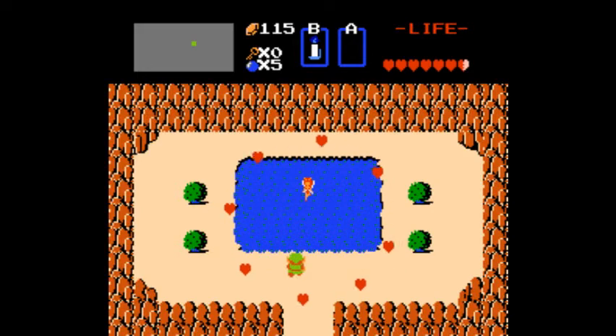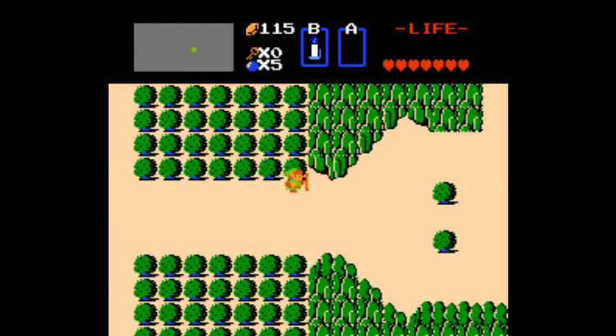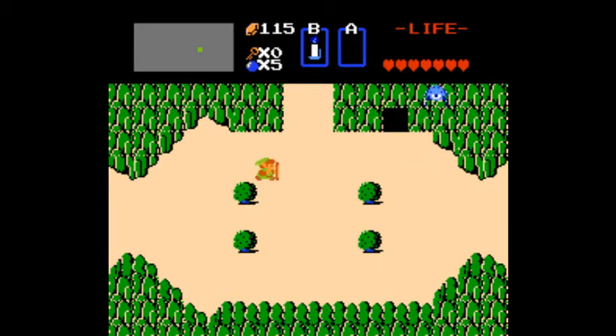There we go, back up to full health again. And now on we go to the second dungeon — let's see if I can manage to get there without getting hit. First we're going to go to the right, and notice that there's only a single blue Tektite here, only a single one of those spiders jumping around.